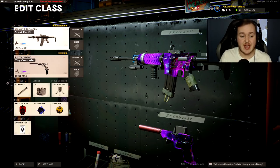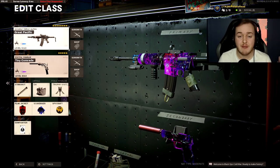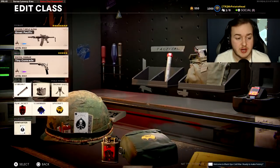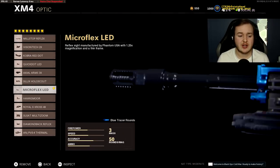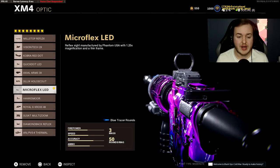The class setups are randomly ordered, so the first isn't necessarily the best. We have the XM4 here running the Gunfighter wildcard. I feel like the XM4 needs a lot of attachments to make it better — having it maxed out with eight attachments is a lot better than five. The first attachment is the Microflex LED.